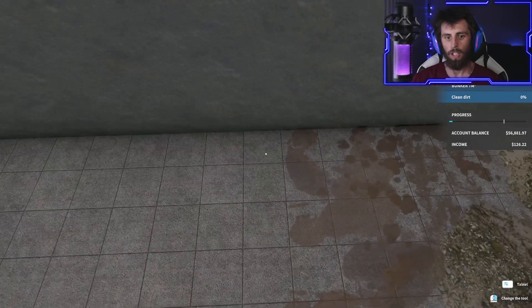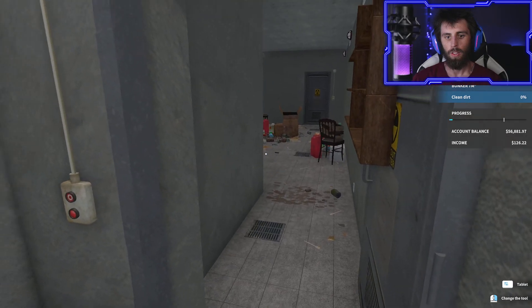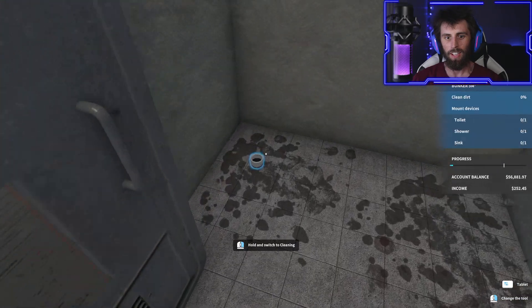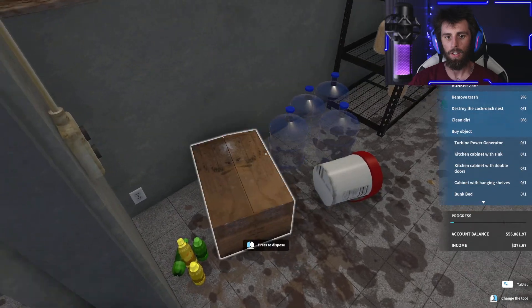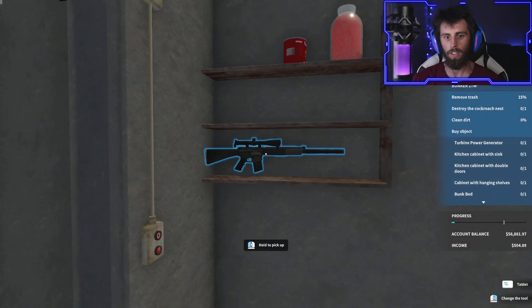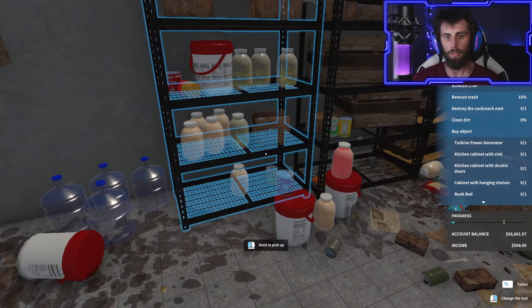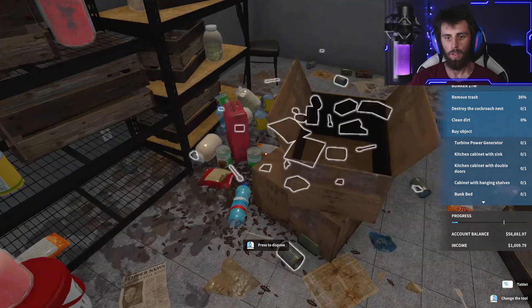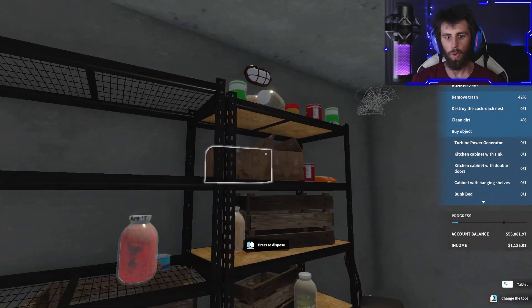So we're going to start just picking up this trash here. Let's open this bunker door, turn the lights on — this is cool. So I get to see all of this. This is a bathroom; it looks like we've got to make a bathroom in there. That's why I wanted to show — oh look, there's a gun. I'm just going to go over the trash right now. It's a spider web. Oh, it's roaches — there's roaches down here.